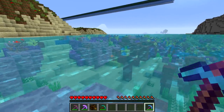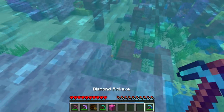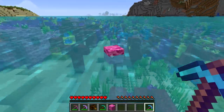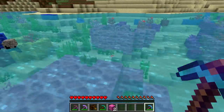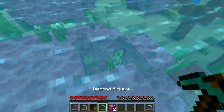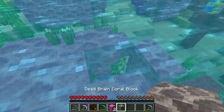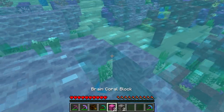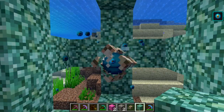Mining coral blocks now requires you to have Silk Touch on your tools. Here I have Silk Touch on this pickaxe, and if I'm mining you can see we get the living coral blocks back. But if I have just a regular pick with no enchants on it, you'll see I get the dead coral block back. So make sure you have Silk Touch on your tools to be able to get living coral blocks.